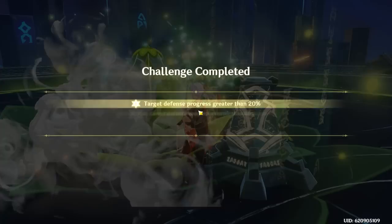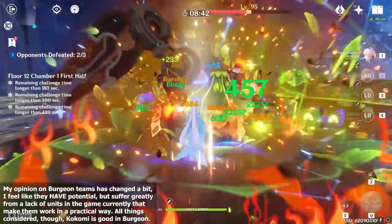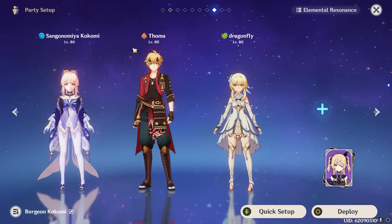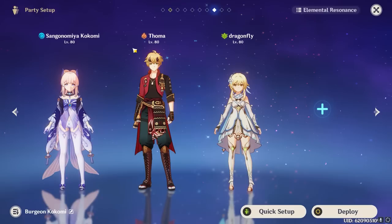Burgeon teams I would argue are a bit stronger with higher potential. With Kokomi in mind, it pretty much requires you to use Thoma in the second slot, a Dendro unit in the third slot, and the fourth slot can be filled by any number of characters — though generally there aren't outstanding options currently, so it's most popular to opt for characters like Fischl or a second Hydro unit to keep up with the demanding nature of Burgeon reactions. This team is pretty difficult to work with right now, but I would argue Kokomi is one of the better Hydro enablers to run with this team since she provides unmatched survivability as well as steady Hydro application.